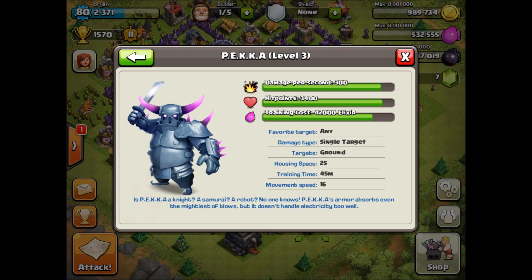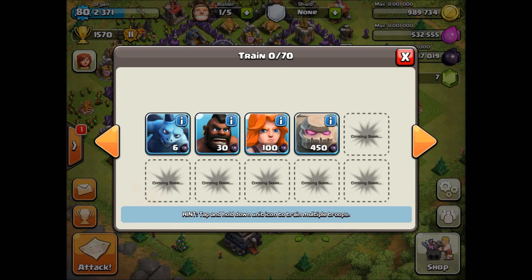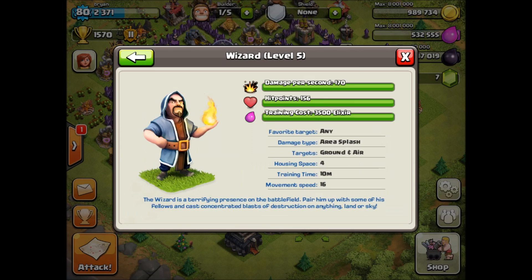The training cost is going to be about 45,000 to 50,000 elixir — I'm not sure exactly. But yeah, that's pretty frustrating. Oh, and I got my Wizards to level 5, but you guys will see that in another video coming up shortly.